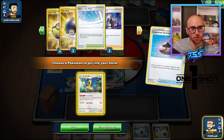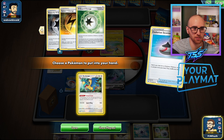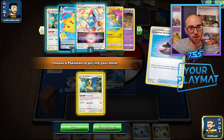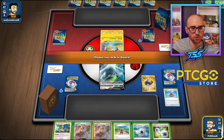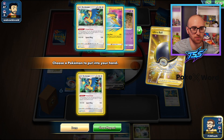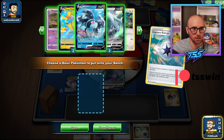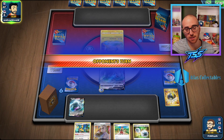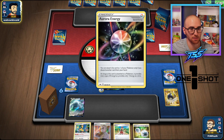We only have three Archeops in the deck — one is prized — so we have to keep that ratio in mind during our searches. Our Powerful Colorless and V Guard Energy are here. I do see Raikou prized, which could mean we're facing Lost Box or an opposing Lugia V Star — either way is fine. We'll use the Capture Energy to grab another Lugia to get us started.